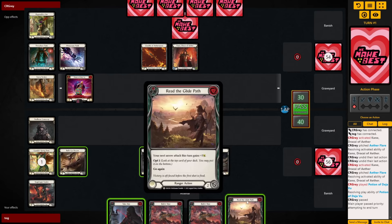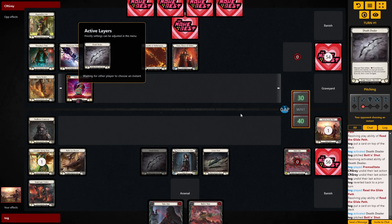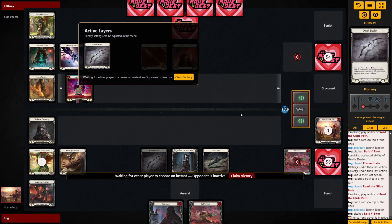That's how you find out how to actually play a matchup. Having a teammate helps for outside perspective, but I often play against myself since I have perfect information and can play both sides optimally. For people without a team or high-level local area, I recommend either proxying the decks you want to test and playing against yourself, or using two separate Talishar accounts to fight yourself online.